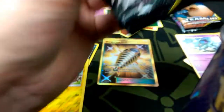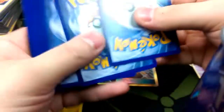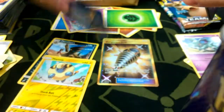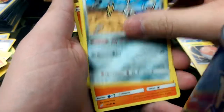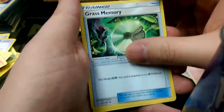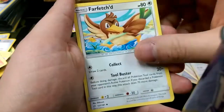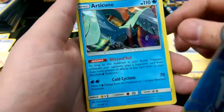We got three more packs — let's hope for one more hit. I'm guessing a Fairy Energy — it's a Psyduck, so we're already off. Voltorb, Klefki, Charmander, a Mankey, Scout, Litten, Grass Memory, Persian, Farfetch'd. Voltorb Reverse, and our Rare is an Articuno Holo — it's a beautiful artwork there.